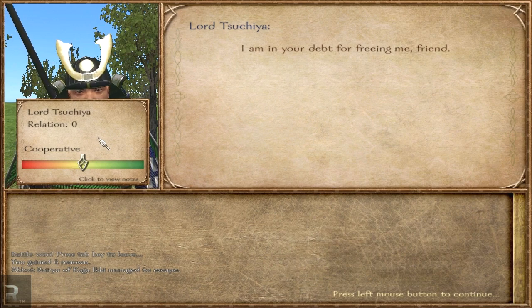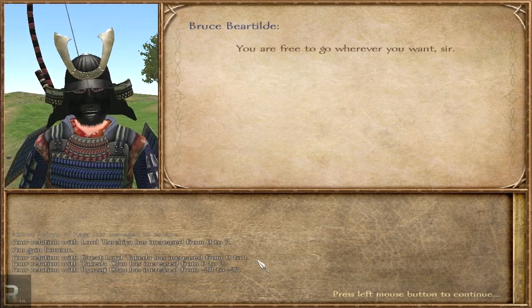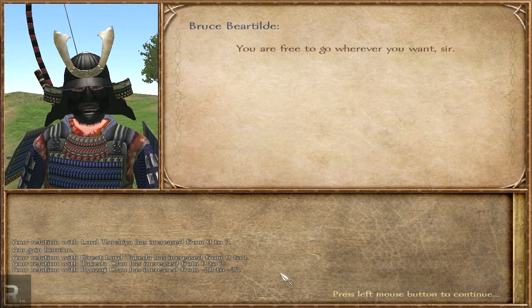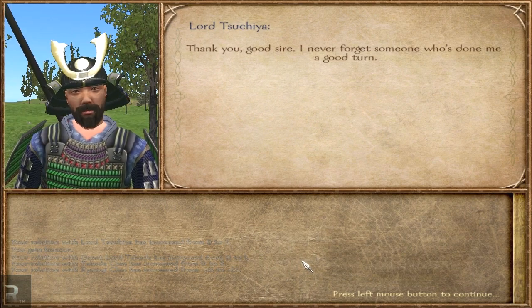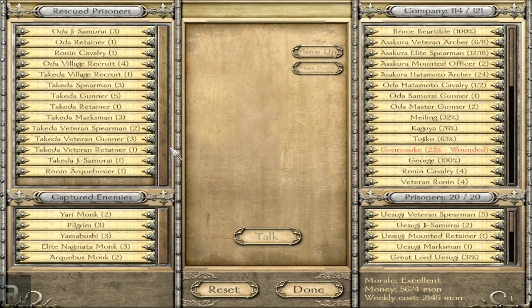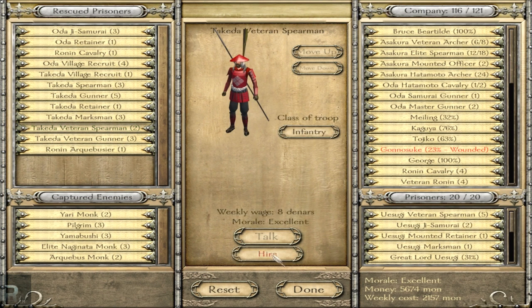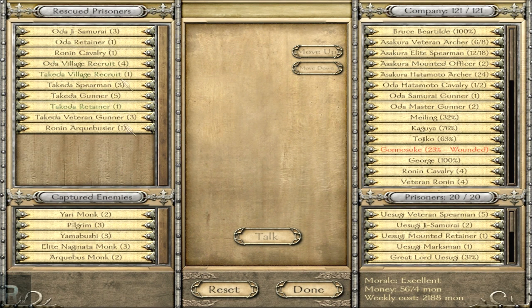I actually freed a lord of some sort — I'm not entirely sure who this is. You gain honor. Takata clan, I believe. There we go — we freed a lord, done our good deed for the year, so that's pretty cool. Now I want to take these guys — I don't have much space, which is unfortunate.